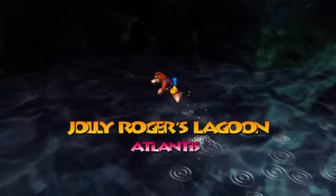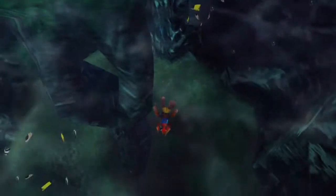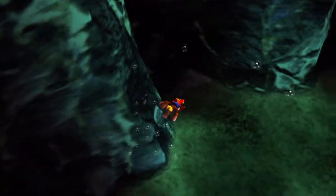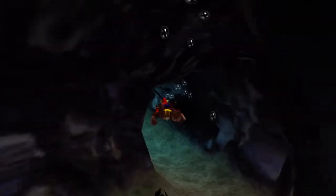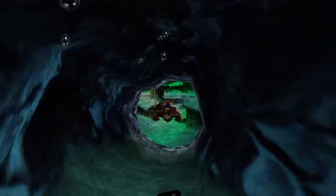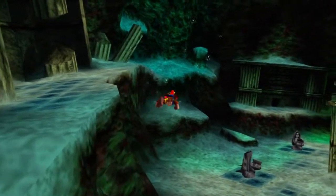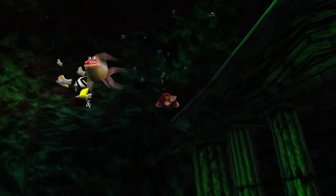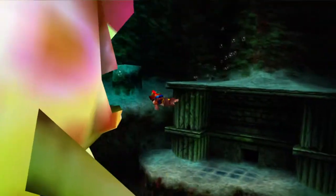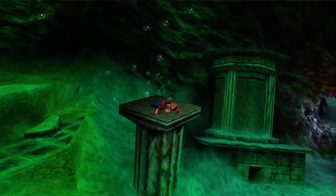Now that we have the Kazooie torpedo, we have access to a few more things in the level. First off, we're heading back to that big fish cavern because there is another one of those see-through fish there. There might be one more in here too, but I might just be remembering things wrong. Anyway, let's head to big fish cavern.